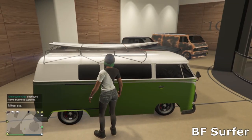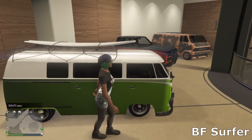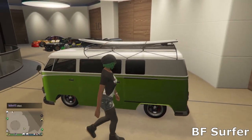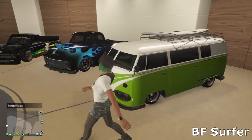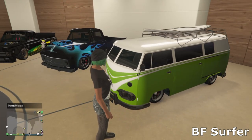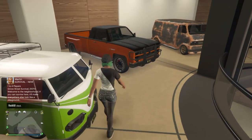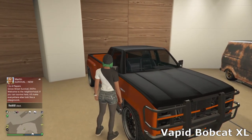Then we've got a bit of a different car — the BF Surfer. Not a car that many people will have in their garages, but I think it's absolutely awesome. It's not very fast or great handling, but it looks cool. You can lower it to the floor, and with the green and white theme and surfboard on top, it's really cool for car meets.